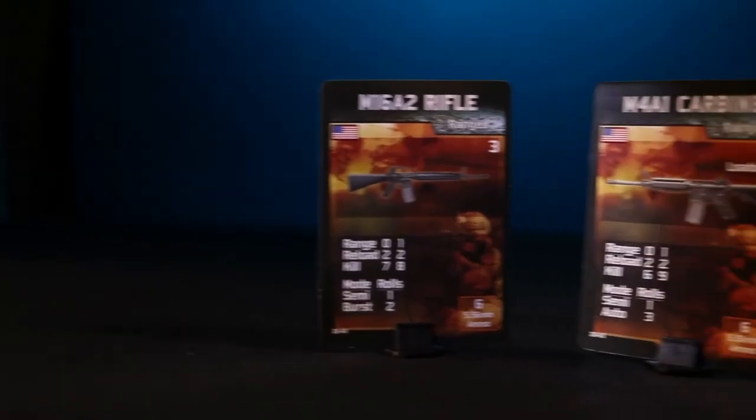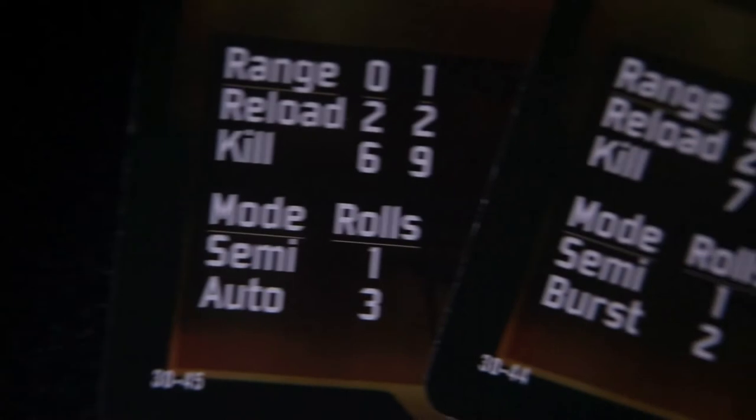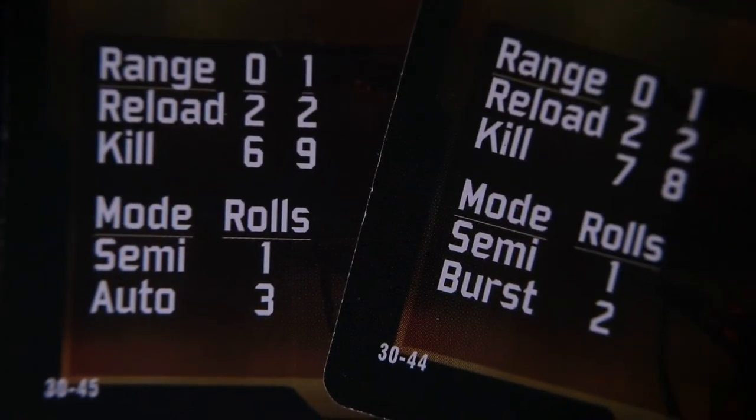The expansion provides two weapons: the M16A2 Rifle and M4A1 Carbine. Both weapons have a resource point cost of three, but the carbine does have a loadout of two. The rifle can be fired in either semi or burst mode, while the carbine offers either semi or automatic mode. Both weapons are standard with U.S. Special Forces.